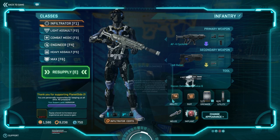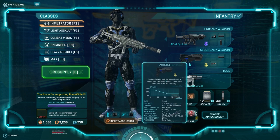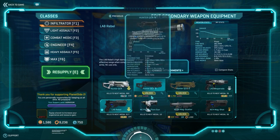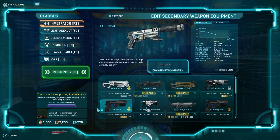Besides the essential Stalker Cloaking ability, we want to consider our weapon. It doesn't really matter what your primary weapon is going to be, because you can't use your primary weapon with a Stalker cloak. I tend to use the LA-8 Rebel. I'm not sure how much this one costs - I think it's 250 certs. You'll have to look that up on the wiki.